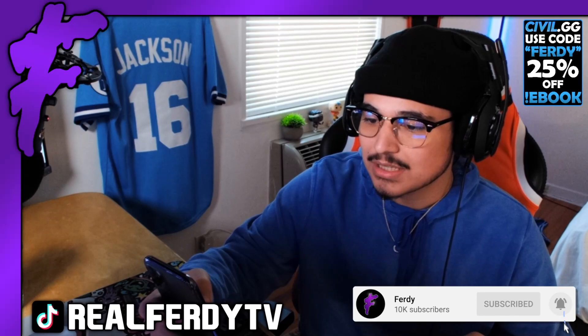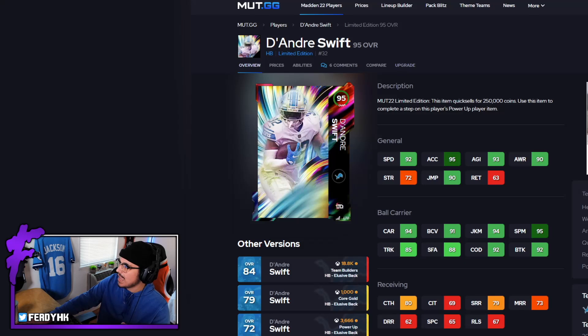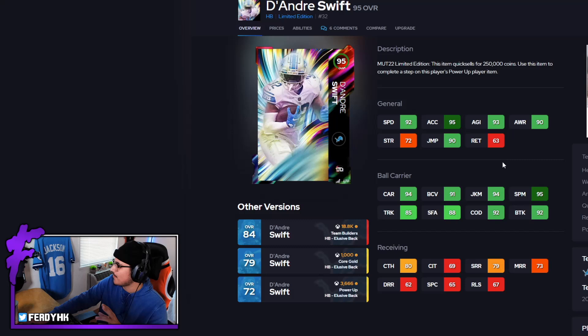So here is the 95 overall DeAndre Swift. This card, I'm gonna be honest, is not worth it — and no matter what happens in this video, this card's not gonna be worth it. He's basically Kamara and Jonathan Taylor with minus one speed. He is 5'8" though, so that build could be a little bit glitchy. 5'8", 212 — that's kind of nice. It does have some pretty interesting stats like 95 spin, which I believe is the highest, and 95 acceleration is also really nice. If you have a Lions team, this could maybe be a good bridge from Barry Sanders.